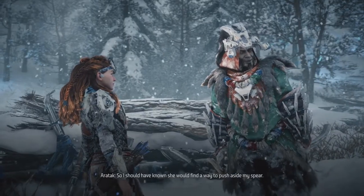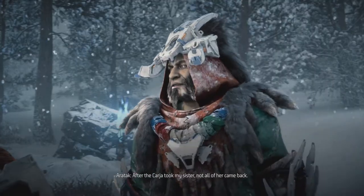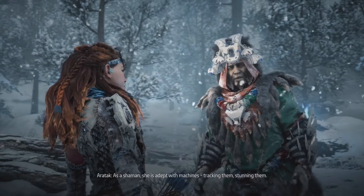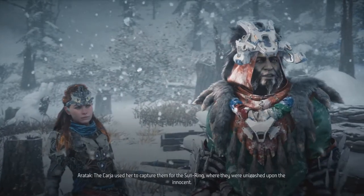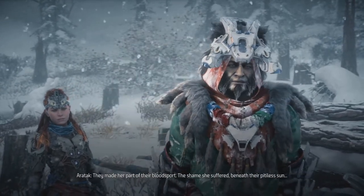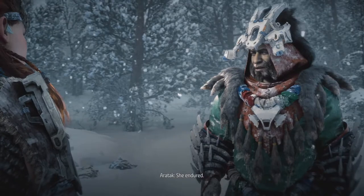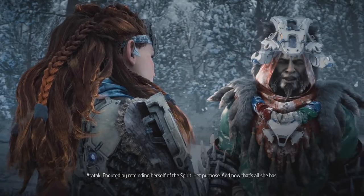'I should have known she would find a way to push aside my spear. After the Carja took my sister - not all of her came back.' What happened to Araya when she was a captive of the Carja? 'As a shaman she's adept with machines - tracking them, stunning them. The Carja used her to capture them for the sun ring, where they were unleashed upon the innocent. They made her part of their blood sport. The shame she suffered beneath their pitiless sun - she survived, she endured. Endured by reminding herself of her spirit, her purpose. And now, that's all she has.'